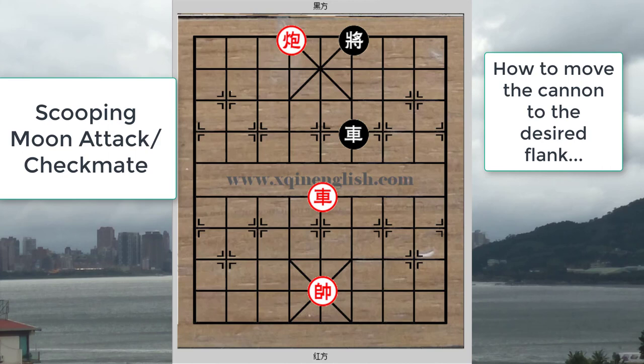There is a slight variation to the scooping moon checkmate: if the cannon were on the same flank or on the opposite flank of the black king, red would have to find a way to maneuver the cannon to the correct flank. For example, if red tried to move the cannon here, the king would block it; if the cannon tried to move here, the black chariot would then move the red cannon. It would seem impossible for the red cannon to reach the other flank.